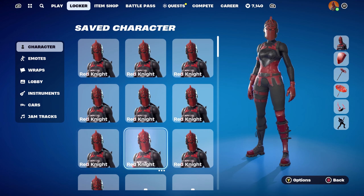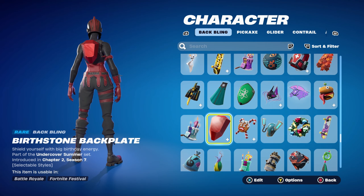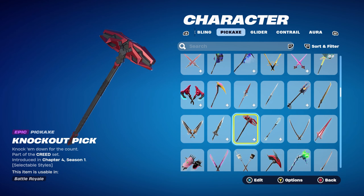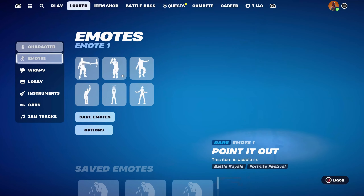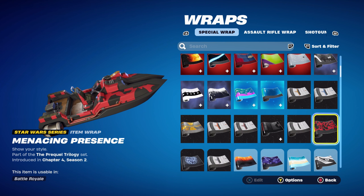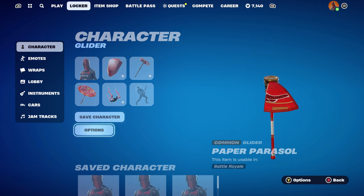For combo number 8, the back bling is the Birthstone Backplate, part of the Undercover Summer set, introduced in Chapter 2 Season 7. I'm using the Garnet edit style for the red. The pickaxe is the Knockout Pick, part of the Creed set — this is Adonis Creed's pickaxe, introduced in Chapter 4 Season 1. I'm using the emissives off just for the black and red design. The weapon wrap for this combo is the Menace in Present, part of the Prequel Trilogy set, introduced in Chapter 4 Season 2 — this is Darth Maul's weapon wrap. As you can see, very nice design with red and black, works perfectly.